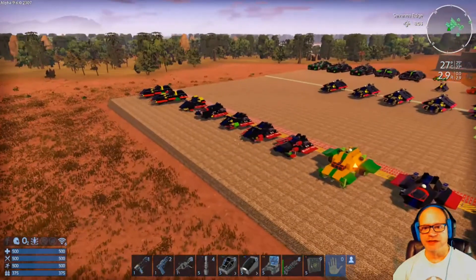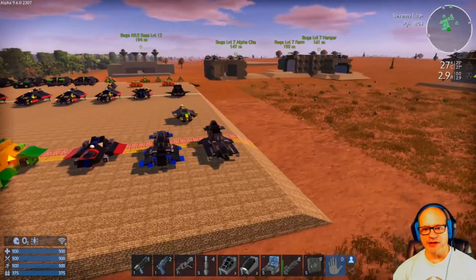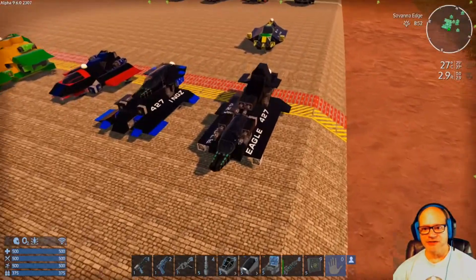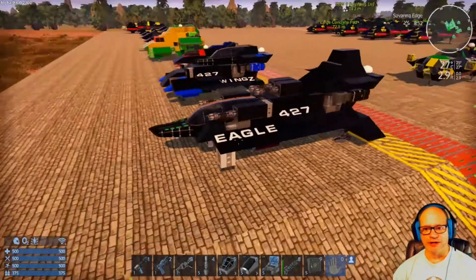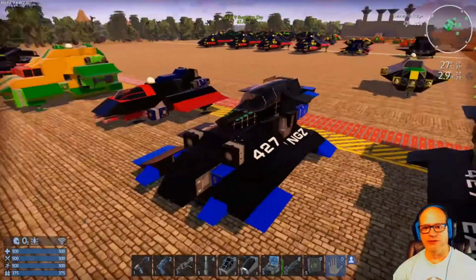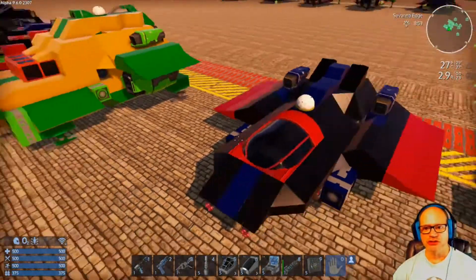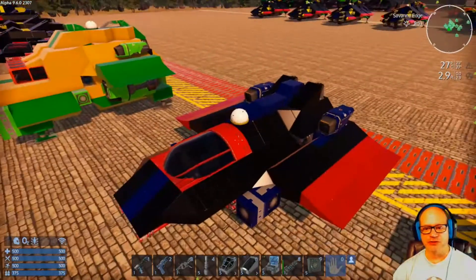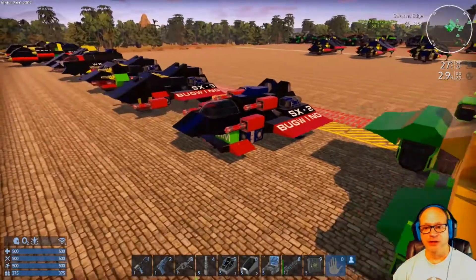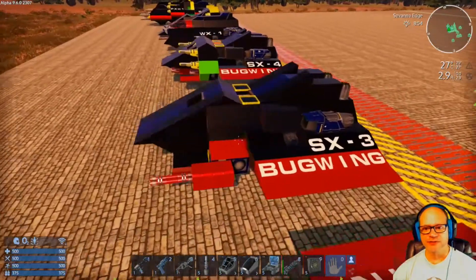I figured to get back into Empyrean I would put down everything that I've built and give a quick overview of what I've been doing. I started out building some SVs way back when and they were just horrendous. This thing flies good but I wouldn't put that in there. This is my first version of my bug wing — I currently use a better version of it. This was just okay, that's just ugly. This was the SX2 bug wing, SX3 bug wing.